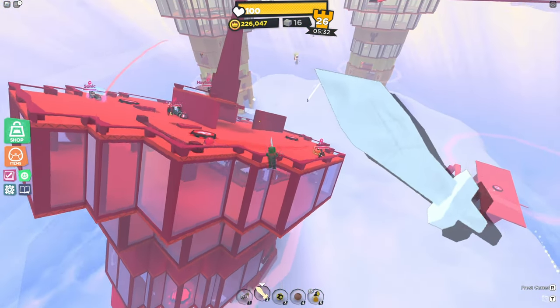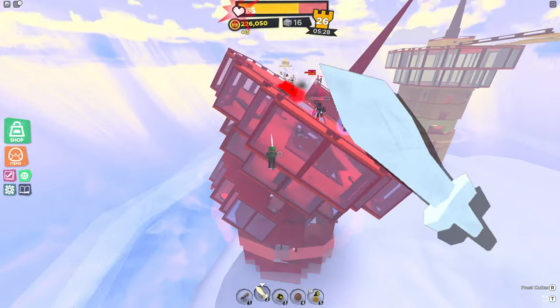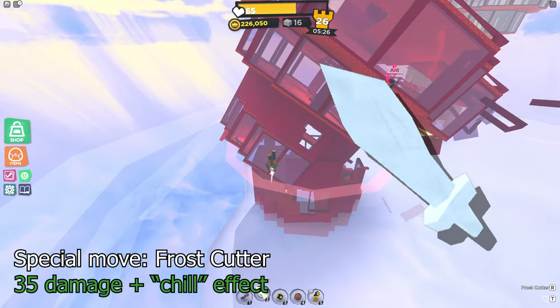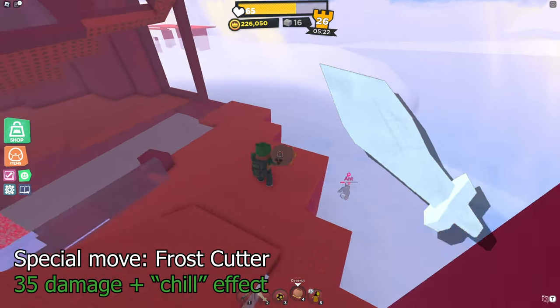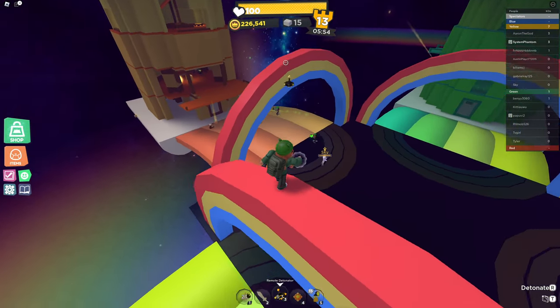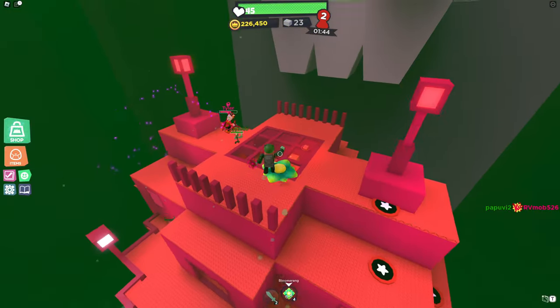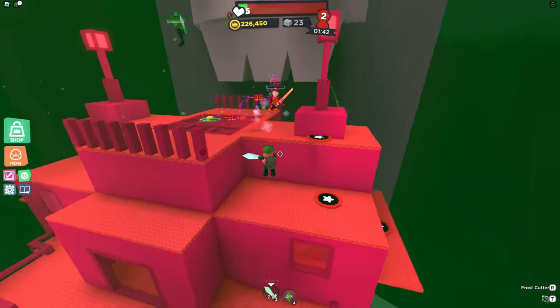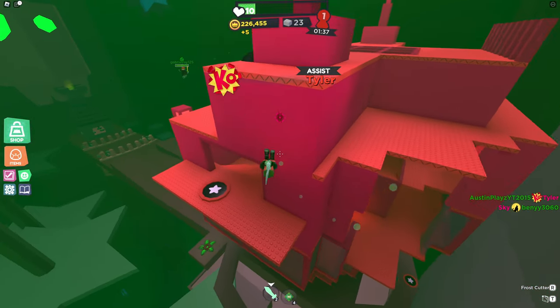Finally among the damage swords, we have the Ice Sword. It's pretty much the exact same as the default sword, except it replaces Lunge with Frost Cutter, which is similar to the Fire Sword's special move except it applies a slowing effect instead of damage over time. Unfortunately, the Ice Sword doesn't apply the slow effect if you use the regular swing. It's a matter of whether you find Lunge or Frost Cutter more useful, and for most people, Lunge is much better.